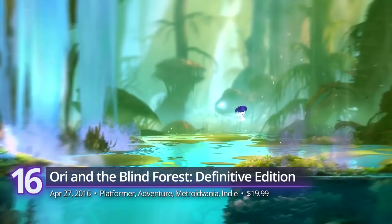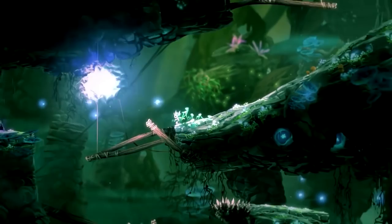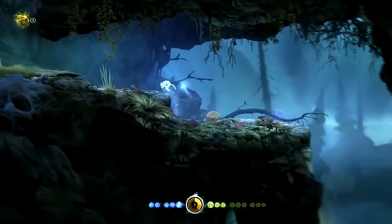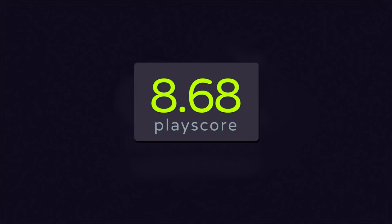Number 16: Ori and the Blind Forest Definitive Edition. Who couldn't forget about Microsoft's beloved forest spirit? Take control of the adorable guardian tree spirit, Ori, as he carries out his duty to save the magical forest from the growing darkness. With one of gaming's most fluid platforming controls, his journey around the ethereal foliage is one that reminds us of the joys of the classic Metroidvanias. Backed with carefully crafted visuals and symphonic soundtracks, Ori and the Blind Forest is a worthy entry to the Xbox Game Pass' long list of great titles. A PlayScore of 8.68.